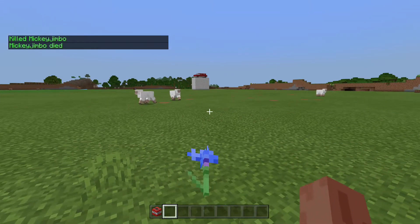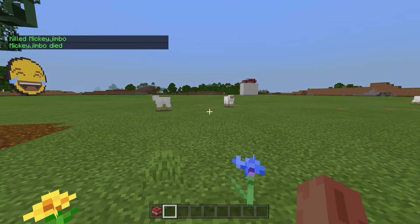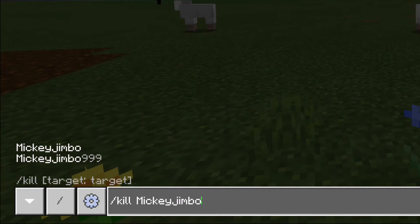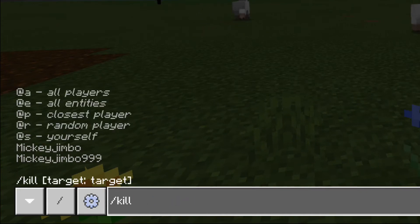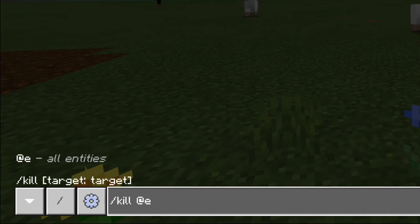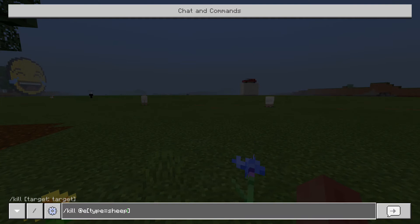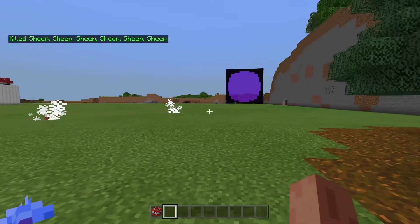Let's say that we wanted to kill those sheep over there. If we type slash kill, and then put at E, and then square bracket, type equals sheep, and close with another bracket — that'll kill all entities that are sheep.